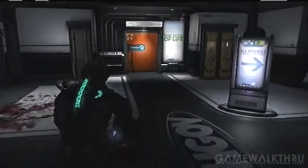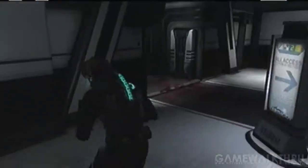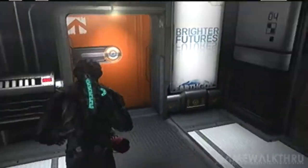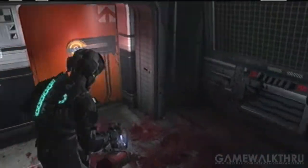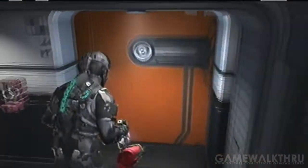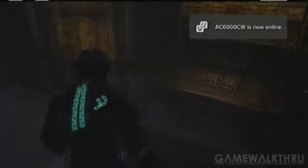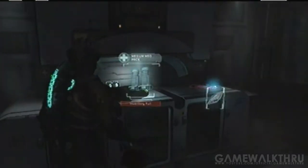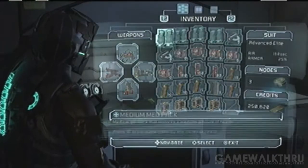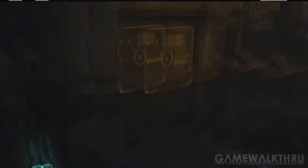And the last one for this chapter is a power node room. So we're gonna show you what's in there. Money. Money. Stasis. And health. And a bunch of semiconductors. And ammo.